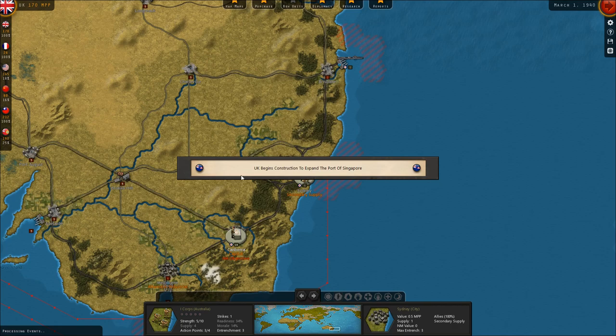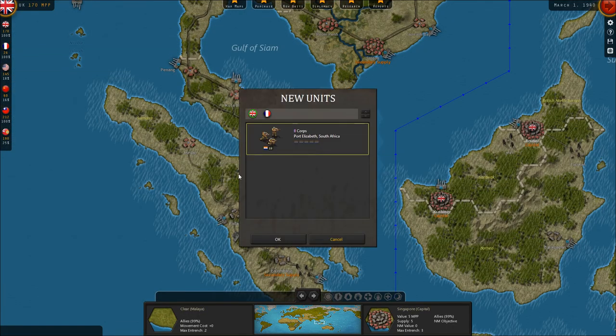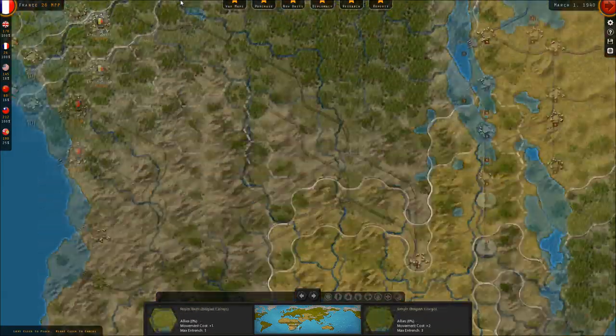Sure — Malaya prepares for war. We'll put Second Corps at Port Elizabeth on transports. Meanwhile, a French heavy cruiser is arriving.